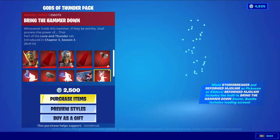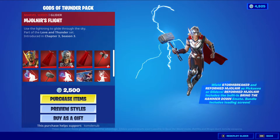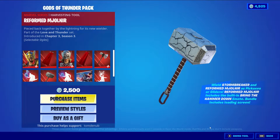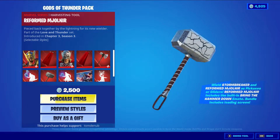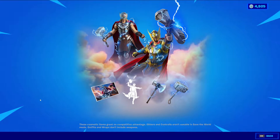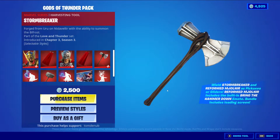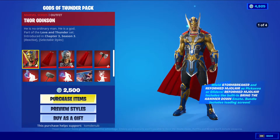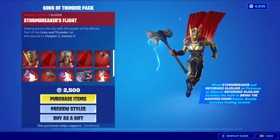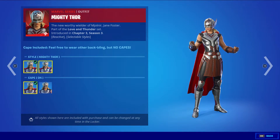Very similar to the Thor skin, she has a hammer as well where you're able to turn it into a glider, which gives the harvesting tool some lighting that you don't see otherwise. The harvesting tool is a Marvel series harvesting tool — looks really nice, but it is very similar to the Chapter 2 Season 4 harvesting tool from the battle pass that season. It does look a little bit different, and I personally like the newer one a little bit better — the cracks and details look just a bit better. We also have Stormbreaker, a Marvel series harvesting tool. I believe this one's connected to the Thor skin more, because it acts as his glider if you have it equipped, while her harvesting tool acts as her glider.